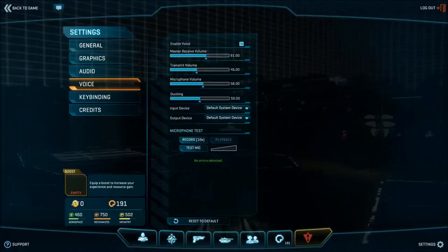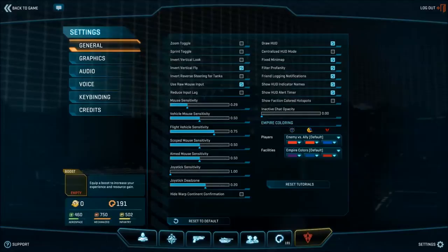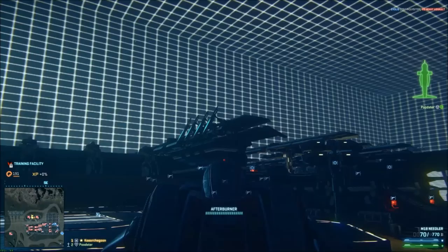If you're used to Battlefield 4, you're probably used to pulling the mouse down meaning up. If you want that, go to General and enable Invert Vertical Fly.